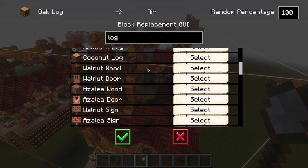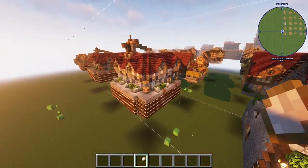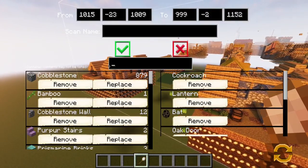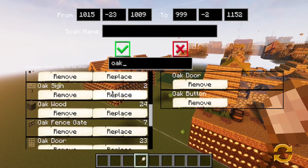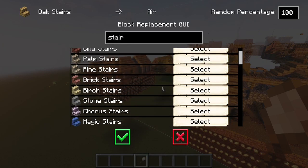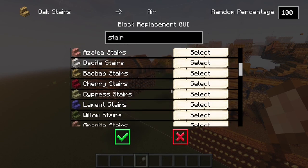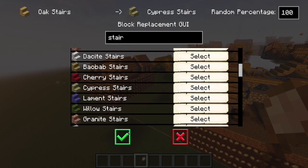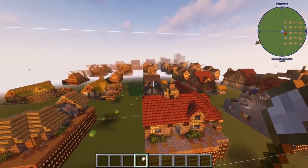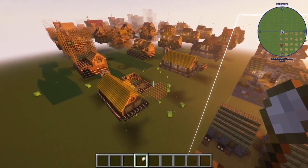Hell bark it is! And you can see it just replaced all the oak logs with hell bark logs. We still have these oak stairs, so we take the oak stairs and replace them with a different kind of stairs. I replaced them with Cyprus really quick. You would do that basically with each of the buildings in the fundamentals folder, plus the guard tower and barracks as the minimum. The more you do, the better for your grade.